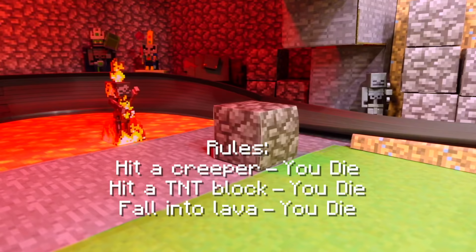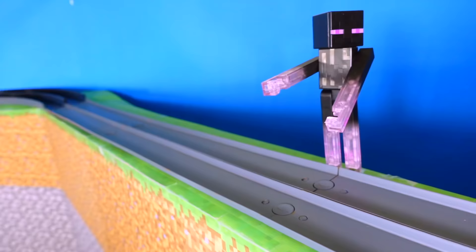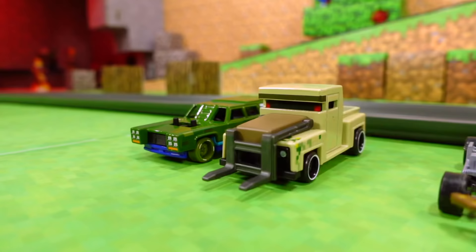The rules are simple. Hit a Creeper, you die. Hit a TNT block, you die. Fall into the lava, you die. Oh yeah, you may not want to look at Endermen directly in the audience. Yeah, that's some good advice.